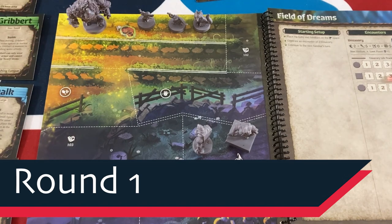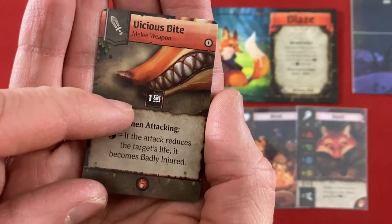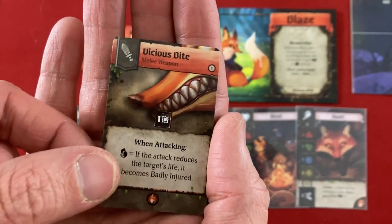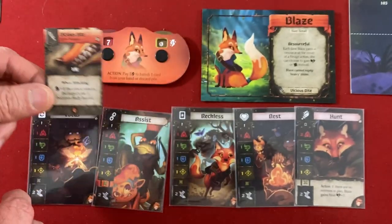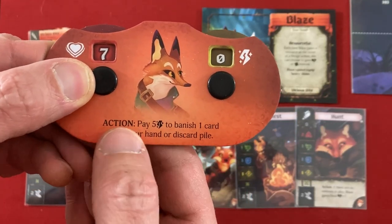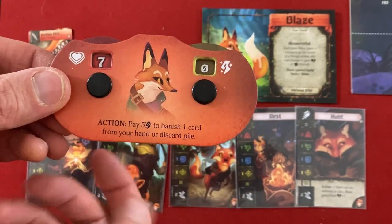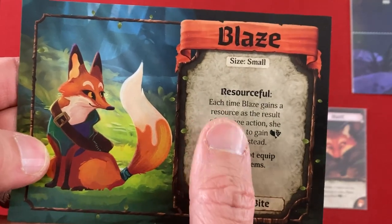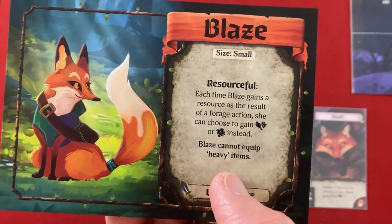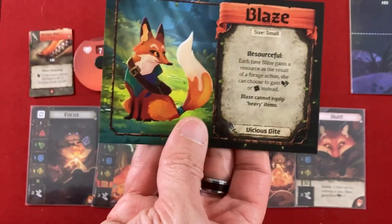Here's our fox, Blaze. Her default weapon is Vicious Bite. When attacking, if she plays a fox card and the attack reduces the target's life, it becomes badly injured — a condition that causes extra damage from every subsequent attack. She has seven max life and starts with zero power. Everyone has a generic action to spend five power to banish a card permanently from your deck. Blaze's special power: each time she gains a resource from a forage action, she can choose to gain food or cloth instead — great for baby care.